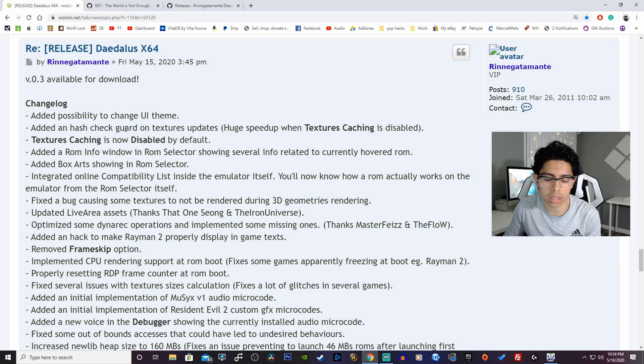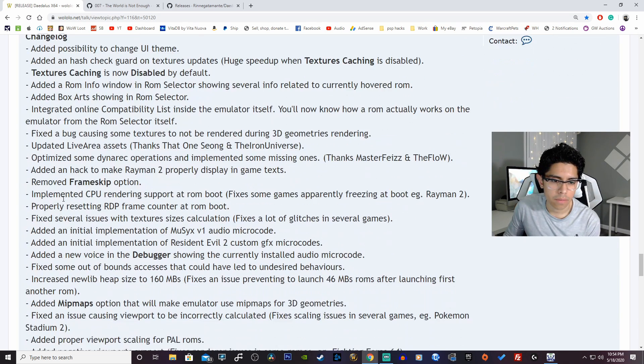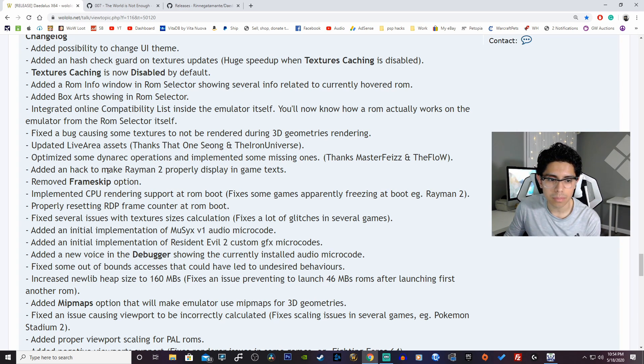Added hash check on texture updates — huge speed-up when texture caching is disabled. Texture caching is now disabled by default. Added a ROM info window in the ROM selector showing several info related to the currently hovered ROM. Added box arts showing in ROM selector. Integrated online compatibility list inside the emulator itself — you'll now know how a ROM actually works on the emulator from the ROM selector itself. Fixed a bug causing some textures to not be rendered during 3D geometry rendering.